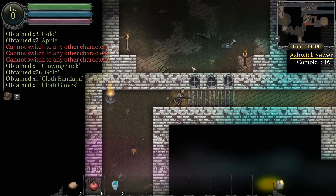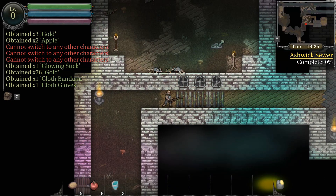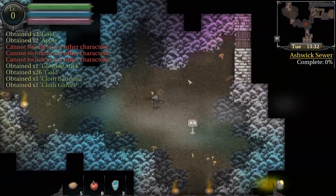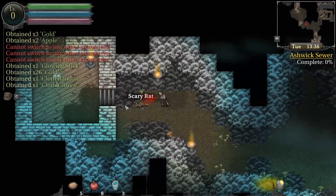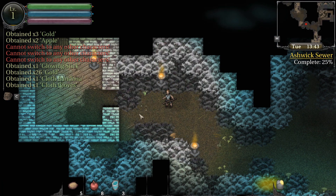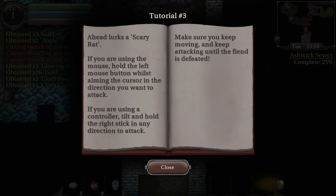Maybe I have to turn into mist or something to get through there — use vampire powers or something. I don't know. There's a scary rat over here. How scary is he? He didn't seem that scary. I was able to stab him with a small piece of rebar I found on the ground, and it seemed to kill him just fine. If you're using the mouse, you can stab him. Very nice.